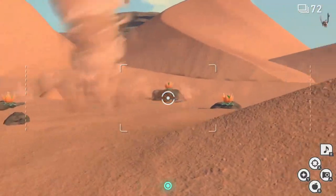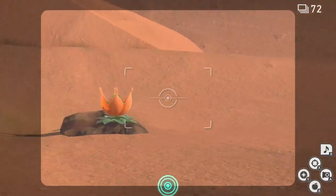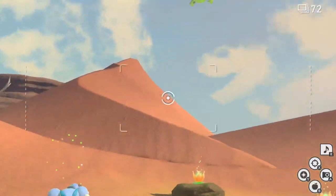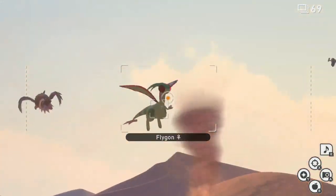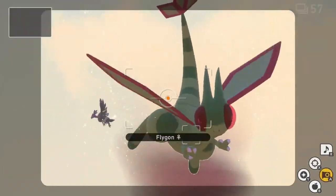For two star, follow the one star process again, only this time after the Flygon begins flying around, get closer to the sand dune on the path and look back towards the Flygon as it's flying towards you. While the Flygon is flying towards you, scan the area to prompt the Flygon to perk up and hiss at you shortly after. While the Flygon is perked up, unleash your camera for another fairly easy diamond status.